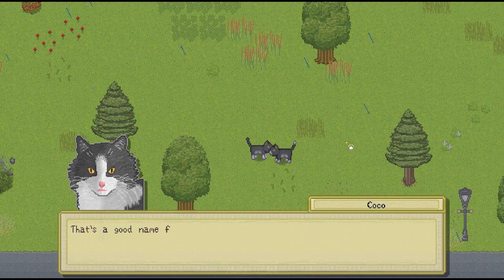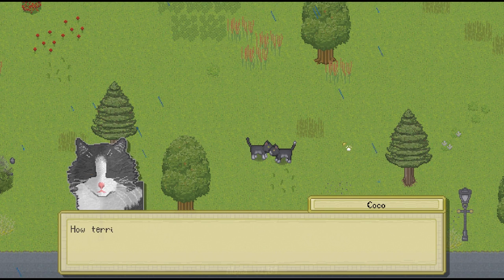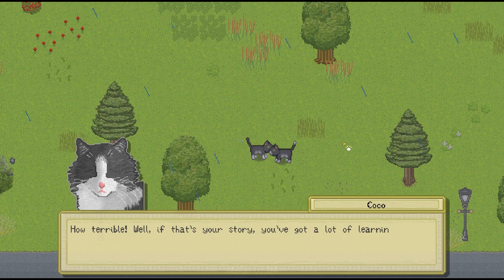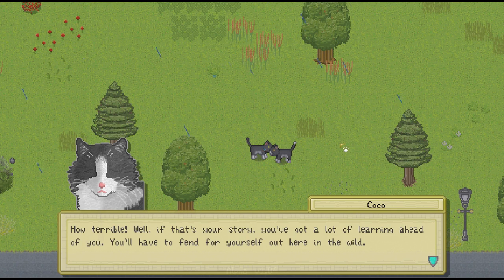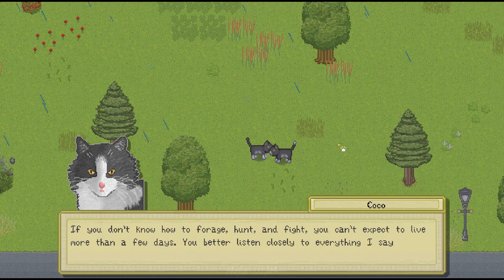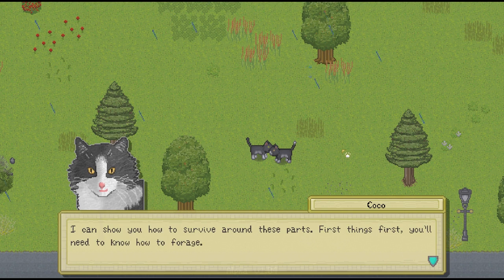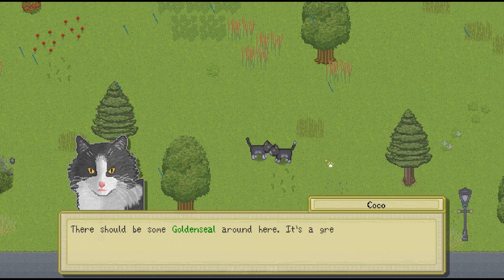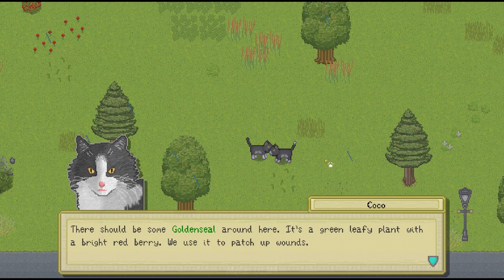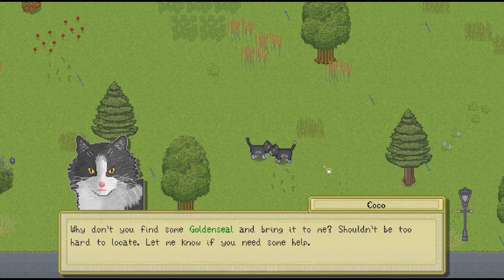Hmm, you say your name is Penny? That's a good name for you. You say you were left here all by yourself? Dropped off on the side of the road? How terrible. Well if that's your story you've got a lot of learning ahead of you. You'll have to fend for yourself out here in the wild. If you don't know how to forage, hunt, and fight you can't expect to live more than a few days. You better listen closely to everything I say. So Coco's going to be like our little mentor! First things first you'll need to know how to forage. There should be some golden seal around here - it's a green leafy plant with a bright red berry. We use it to patch up wounds. Go and gather.